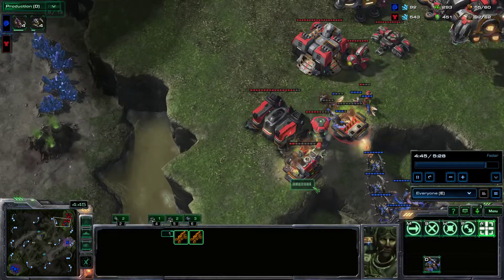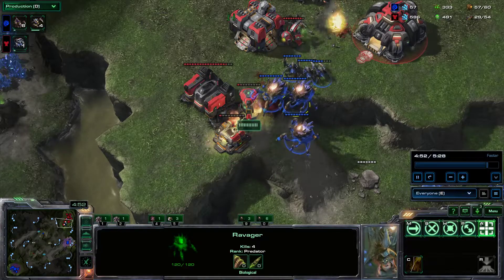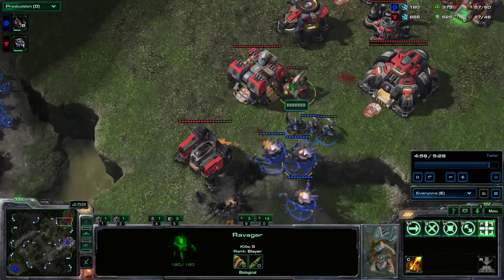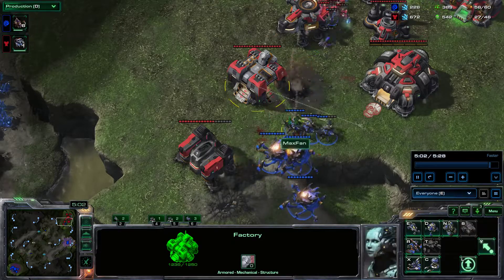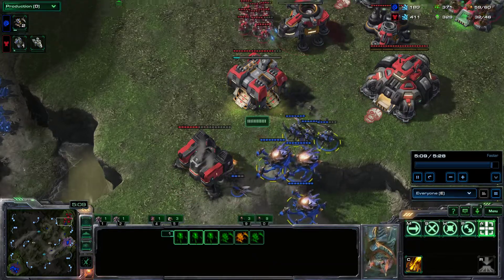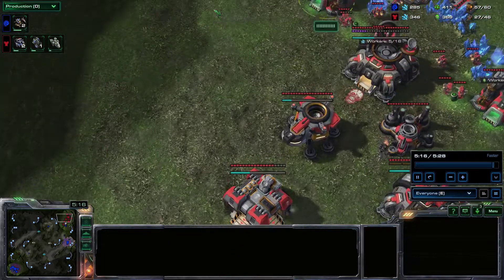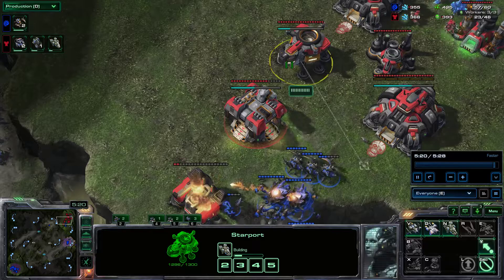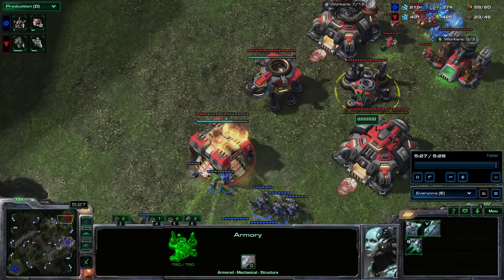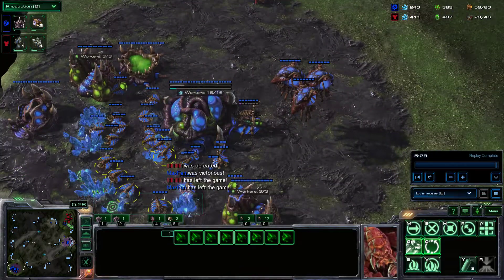I clean up the area down there and manage to break the wall with corrosive bile from the ravagers — that's the skillshot you keep seeing going down. At this point I'm on top of the production. I killed the tech lab because that's the add-on that lets the factory make tanks, and tanks are one of the things that can really stop this build. I did get my opponent's first tank before it got sieged up. My opponent pulls all the workers off the line but I deal with them. At this point there's no way to recover. I think my opponent had been planning to use the armory to upgrade those hellions into hellbats and roast my workers, but my attack got there first.